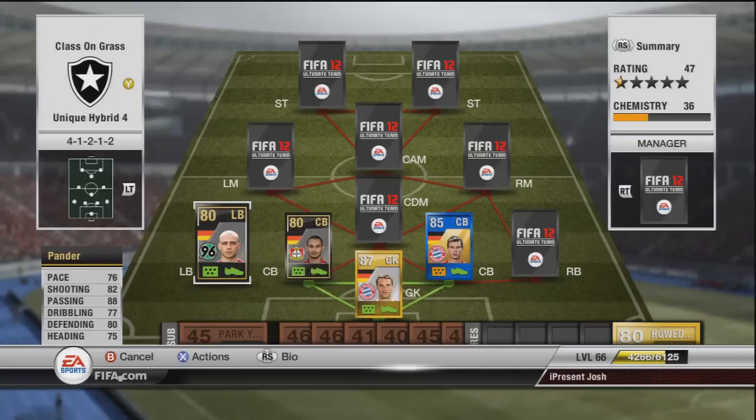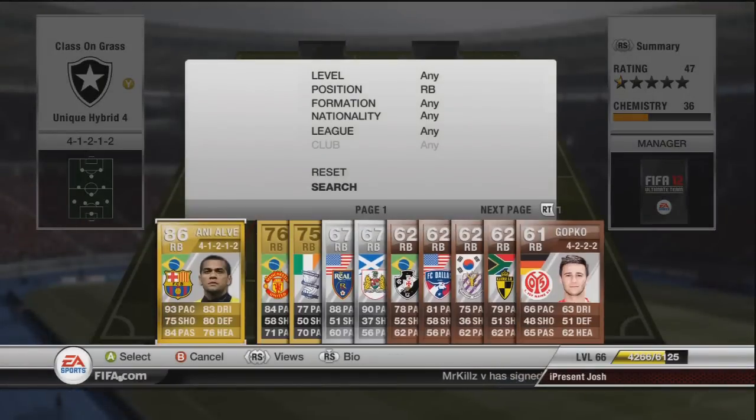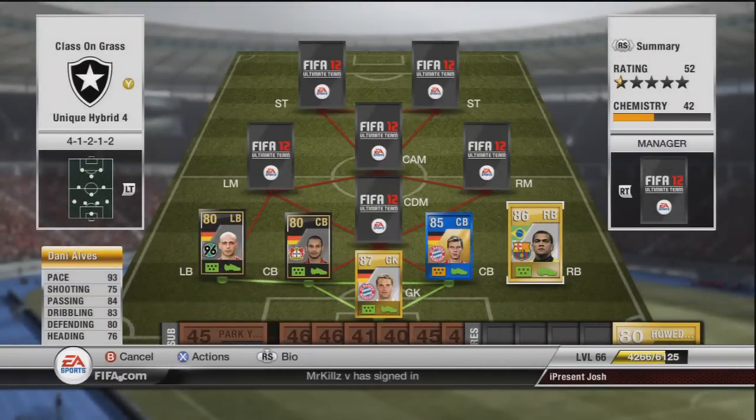Moving on to right back we have normal Dani Alves, 86-rated: 93 pace, 75 shooting, 84 passing, 83 dribbling, 80 defending and 76 heading. This guy is probably my favourite right back — he's very fast, 4-star skills. He's a bit like Sosinio but his rating is a lot higher so he is a lot better. Costing only 40k, he's a very good player.